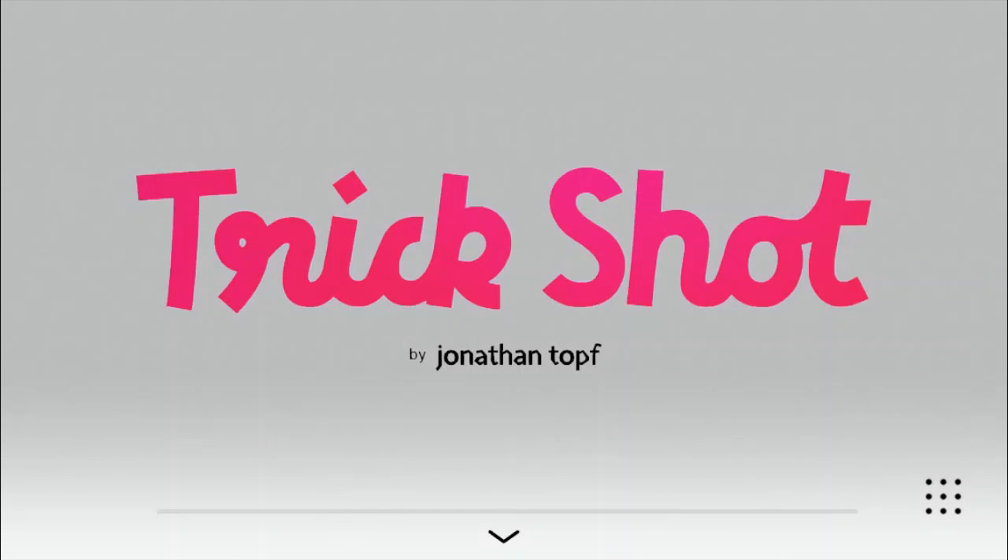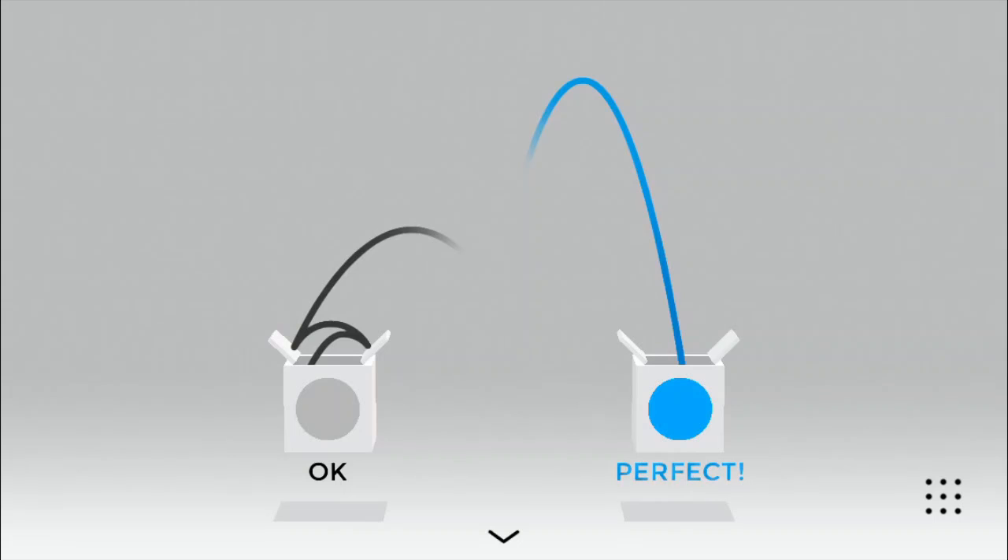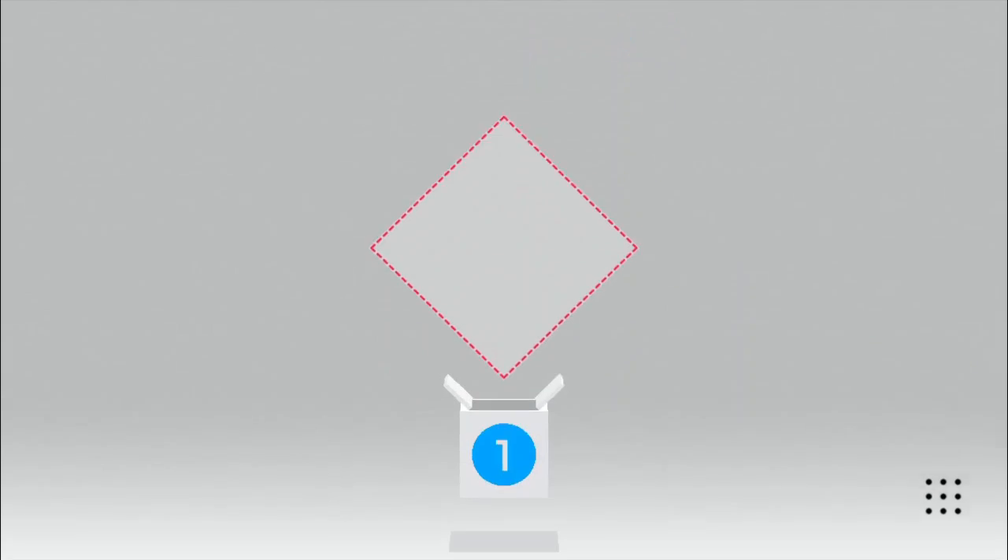In this game you have balls, you have a goal, and you have obstacles. You must make the ball go around obstacles and into the goal. If the ball bounces on the side of the goal and then into it, you get 'okay' on your score. But if your ball goes right into the goal without hitting any side, you get 'perfect' on your score.